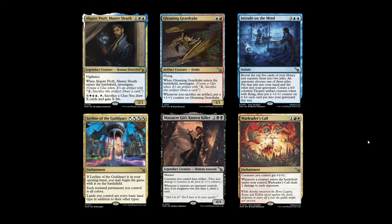The third honourable mention is Intrude on the Mind — a five-mana 3U blue instant. Reveal the top five cards of your library, separate them into two piles, an opponent chooses one pile to put into your hand and the other goes to your graveyard. Then create a 0/0 colourless thopter artifact creature token with flying and put a +1/+1 counter on it for each card put into your graveyard this way. It's an interesting variant on the Fact or Fiction style of card. The opponent has more control over what goes into your hand, but you do get the thopter token as a board threat, plus almost always at least two cards of card advantage. It's competing with Memory Deluge, which doesn't have this mini-game, so perhaps it doesn't see huge play, but it's interesting.